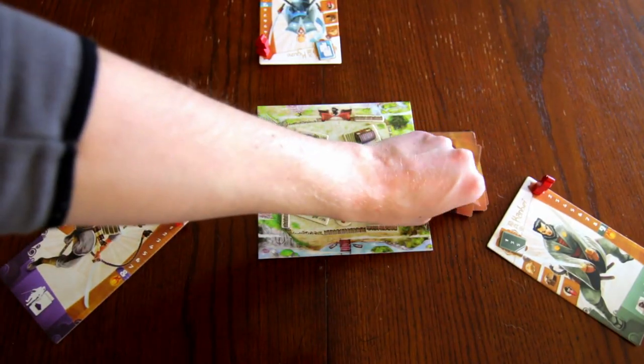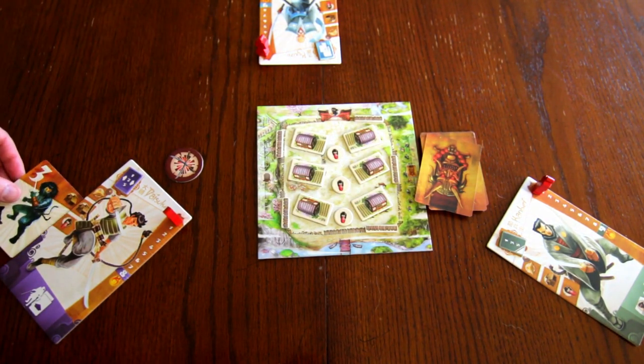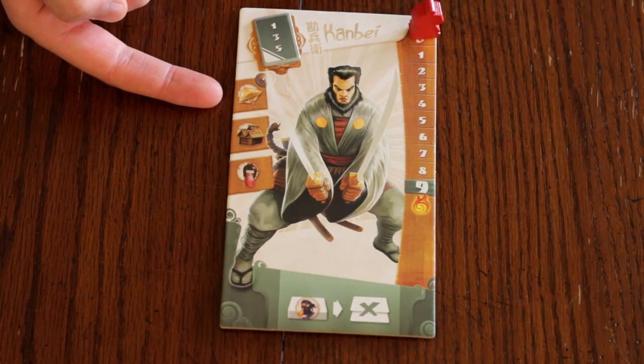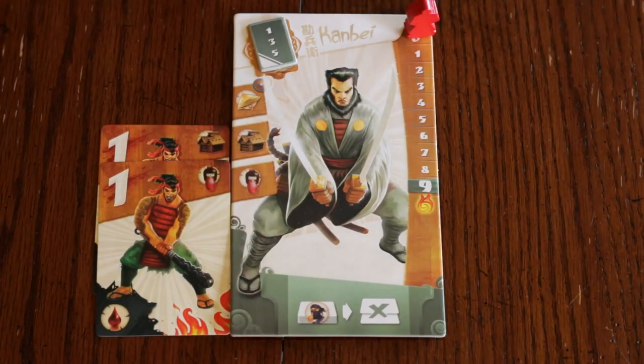If you choose to fight, draw a raider card from the draw pile and flip it over. You may choose to defend against this raider or confront the raider. Defending against a raider means its penalty cannot take effect, but there are a limited number of defenses you can make each round. You must also use all of your defenses by the end of the round to avoid any end-of-round penalties.